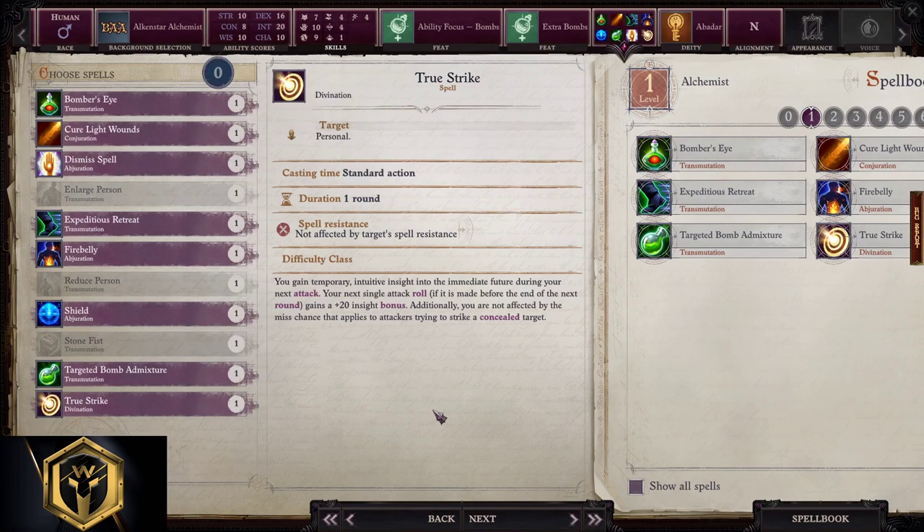Spells: We take Bomber's Eye to throw those bombs further away, Cure Light Wounds to heal a bit, Dismiss Spell to clear the combat area after battle, Retreat to run around faster in combat, Firebelly for close-up AOE, Shield for defense, Targeting Bomb Admixture to stop splash damage from hitting your allies in combat, and True Strike for your party members to actually hit someone during the game.